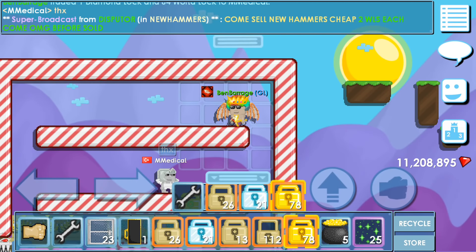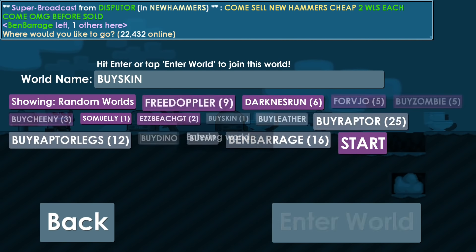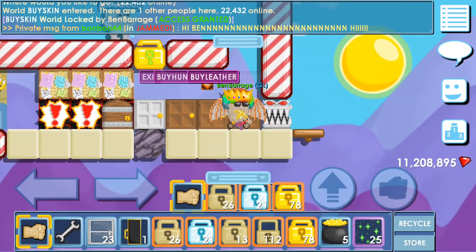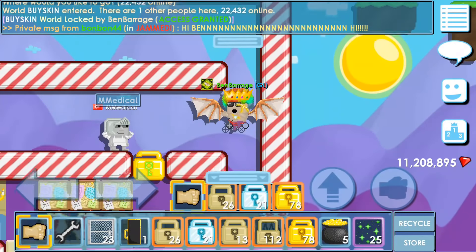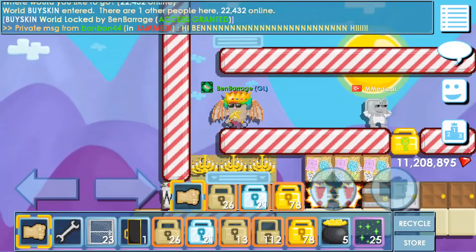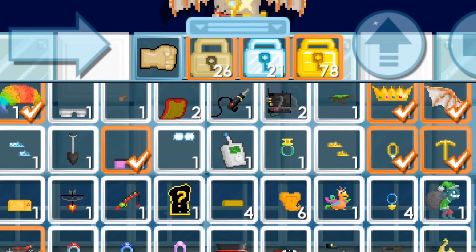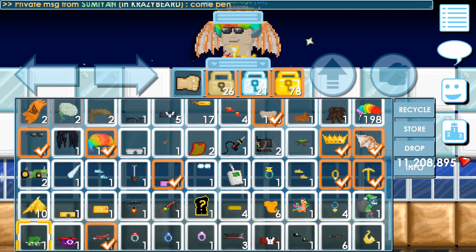Right now we're in the world 'by skin.' I was hoping the new item of the month would be called dinosaur skin or something, because I own this world. I really should build this world because I could sell tons of stuff here. I like to try new IOTMs in this world, Barrage Castle.